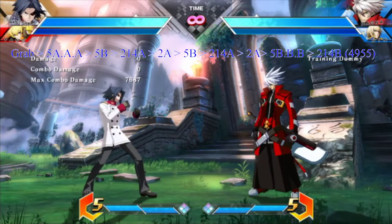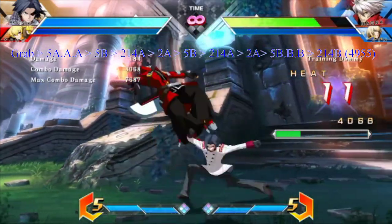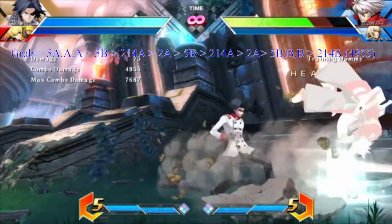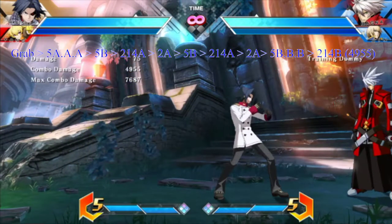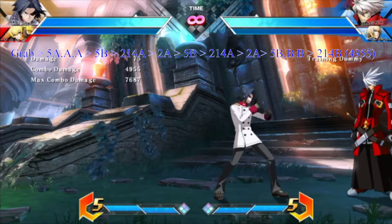For this combo, all you have to do is start off with the grab — it's fairly simple once you learn the timings. All you have to do is learn the timing of the 8 Tatsu and the combo is fairly simple. Just keep in mind, looking at that damage — 49 to 55 — it's extremely low. You can do any other Akatsuki grab combo and it will do more damage than that.